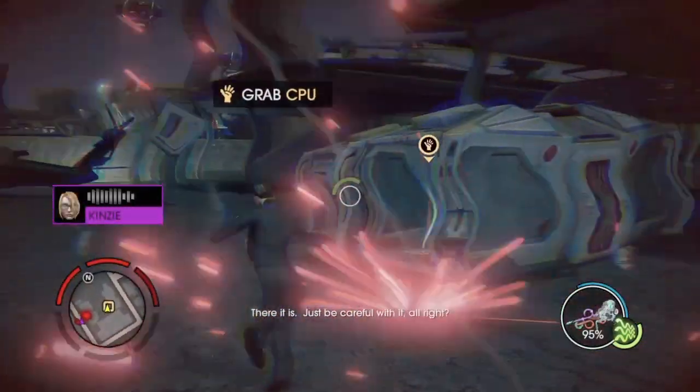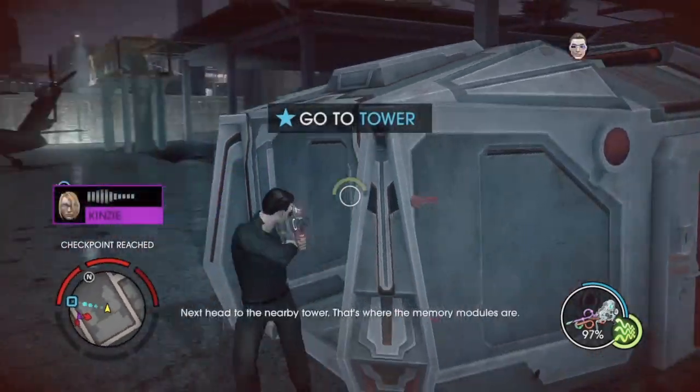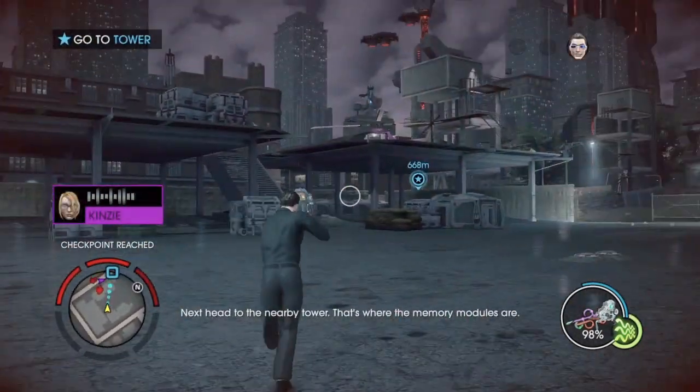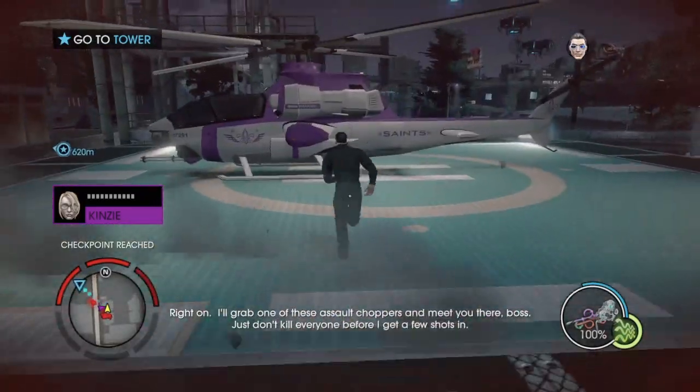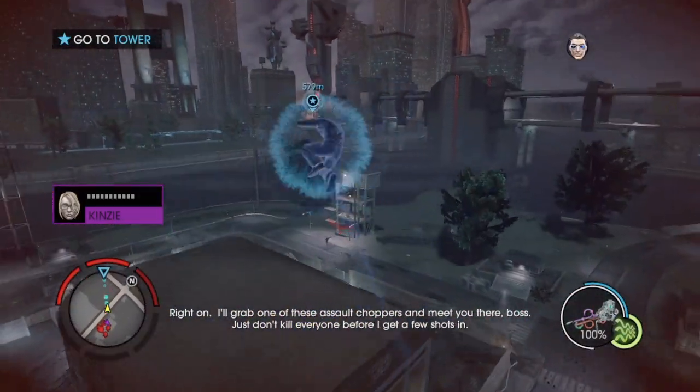There it is! Just be careful with it, all right? It'll be fine. Next, head to the nearby tower. That's where the memory modules are. Right on. I'll grab one of these assault choppers and meet you there, boss.